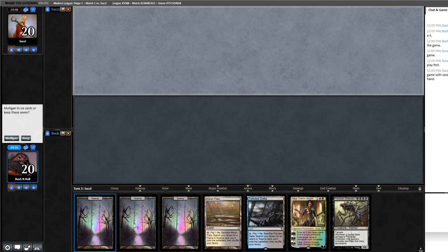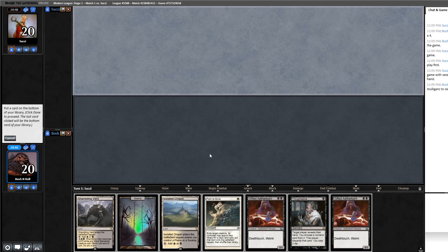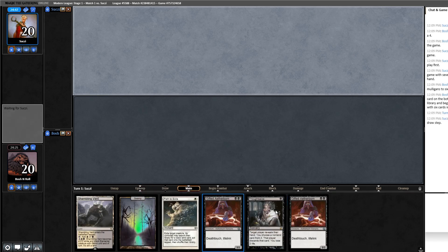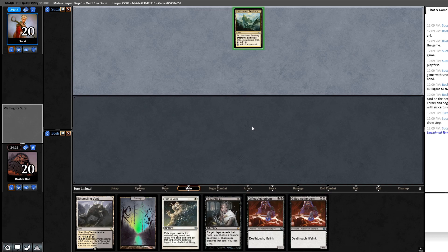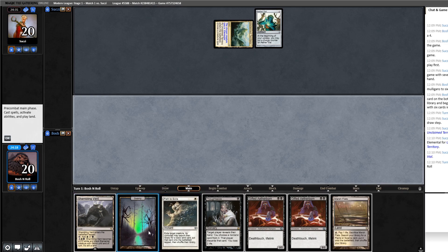I'm on the draw here with a bit of a clunker. I don't think I can keep a five-lander with no spells until turn three, so I'm going to mulligan this. There are too many discard spells in this deck to keep a hand that can't interact. I think I'm going to ship the Isolated Chapel. Bottoming the land makes sense in this situation.